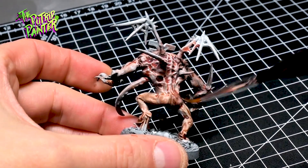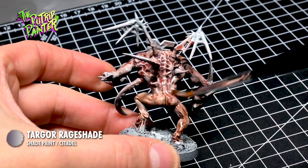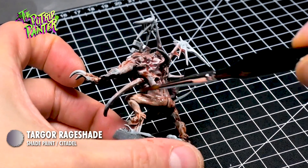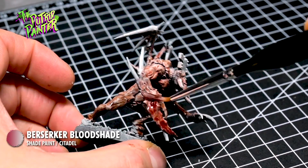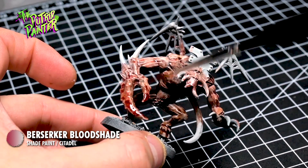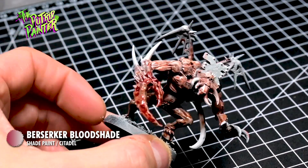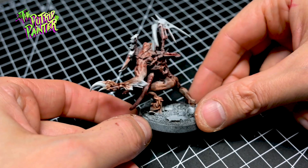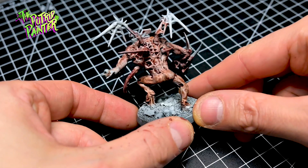I shade the entire model with Targor Raid Shade, which adds a sickening purplish hue to the skin. On the extremities of the spawn I add Berserker Bloodshade. Again, all these steps can be done while the previous layer is still wet for a nice blending effect. With this Chaos Spawn I'm looking for a more disturbing look — a mutated monstrosity that still has a human skin tone.